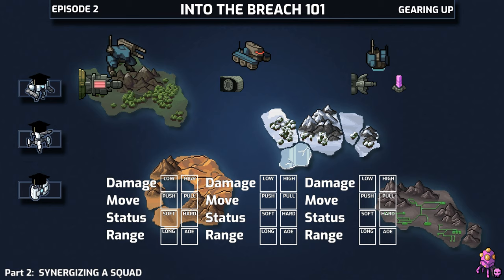First up, the Laser Mech is high damage and long range, along with being AoE because it covers multiple tiles — so that's four boxes checked. Charge Mech follows as fairly damaging with a push attack, but one that comes at the cost of self-damage. In another video we can go over pilot synergies and how pilot strategies can help fill in those holes.